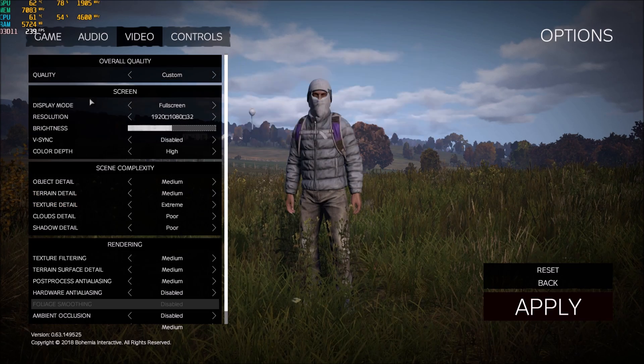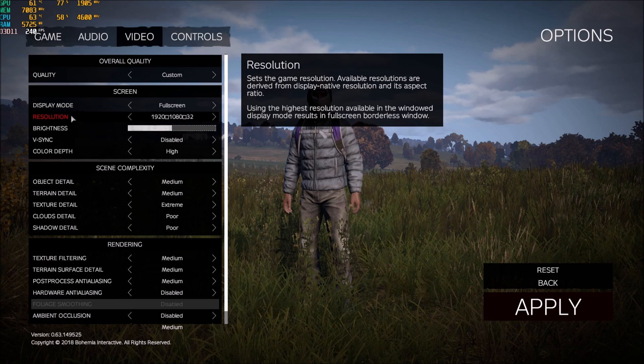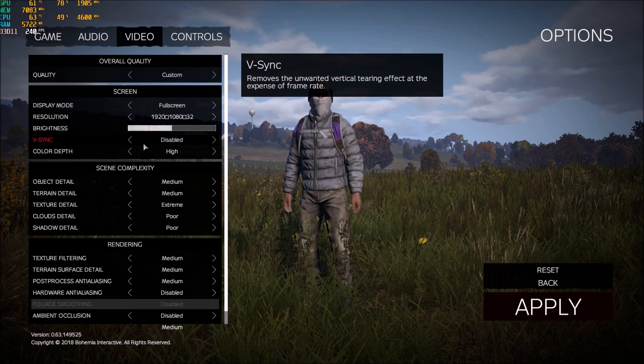First of all, make sure in the display mode you're playing full screen — you will see a big increase, your FPS will be more stable with full screen. Don't play windowed or borderless or something like that. With the resolution, if you have a laptop with an integrated GPU and stuff like that, don't play full HD — lower this and you'll gain a lot of FPS. V-sync: I'm disabling it. Color depth: I didn't see a big improvement there.